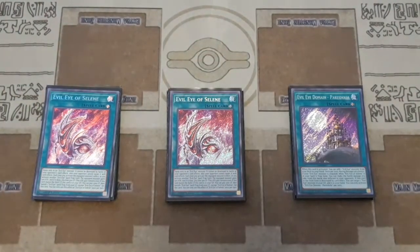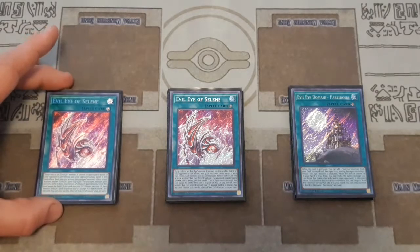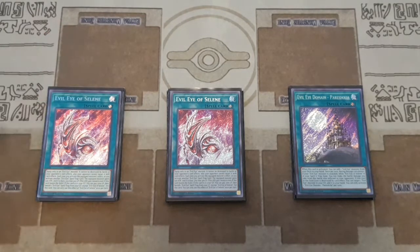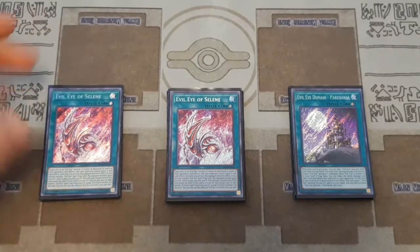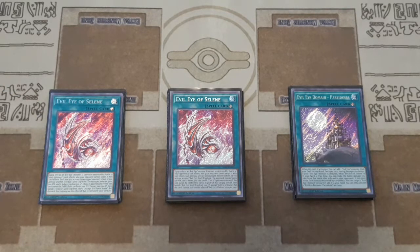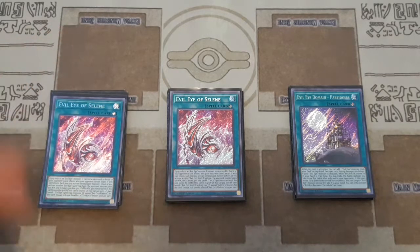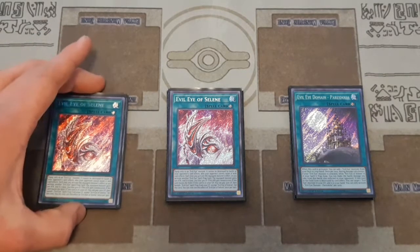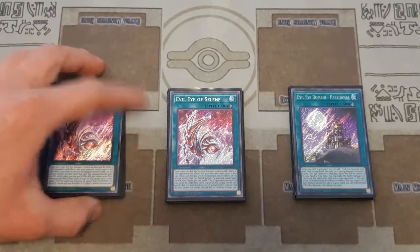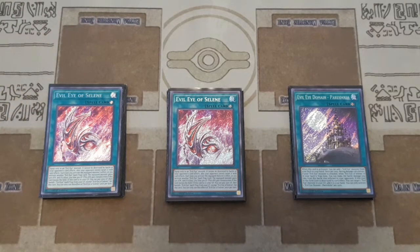Then we're going into two copies of Evil Eye of Selene, which is the center point of the deck. A lot of the cards I've mentioned gain bonus effects when you have this equip spell. When equipped to your Evil Eye monster, it can't be destroyed by battle or by card effects, and your opponent can't target it with card effects. Every time you activate that monster's effect or any other Evil Eye spell or trap, you pay 500 life points and boost your monster by 500 attack — and that attack boost stays even if Selene leaves. Also, if this card is in the graveyard you can set it to your side of the field by banishing another Evil Eye spell or trap and paying 1000 life points, so it keeps recurring.